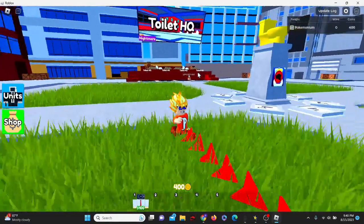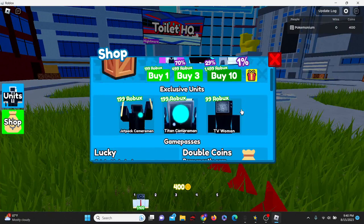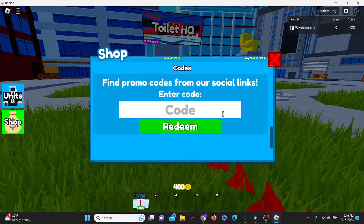To enter codes in Toilet Tower Defense, click on the shop icon and scroll down all the way to the bottom where you see the code field, and let's get started.